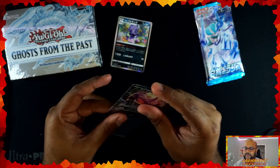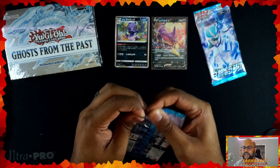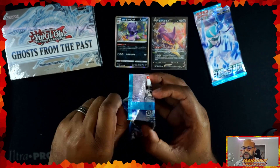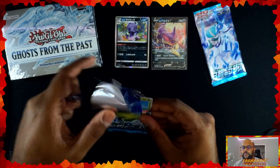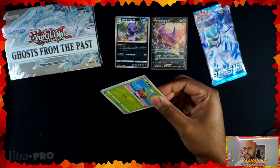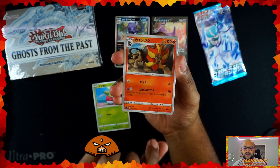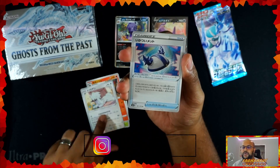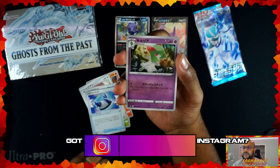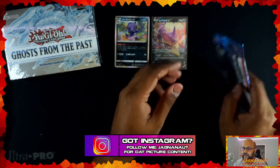Put that in a sleeve. Alright, pack number five — I believe this is pack number five. Yeah, in order to space this out and make sure I have enough for mini opening Mondays, I do about six packs from the Japanese box in order to match the five Ghost from the Past boxes I have from Yu-Gi-Oh. Curlia — last card, Uncommon — stack over here.